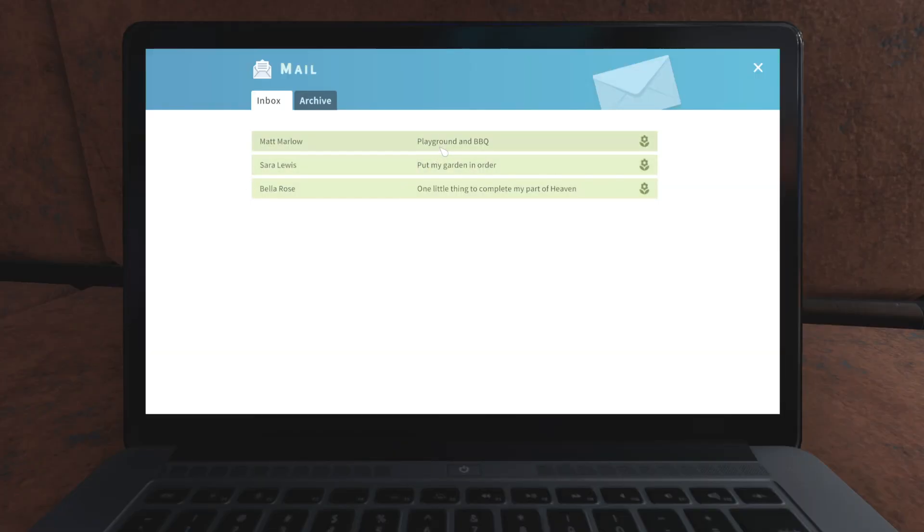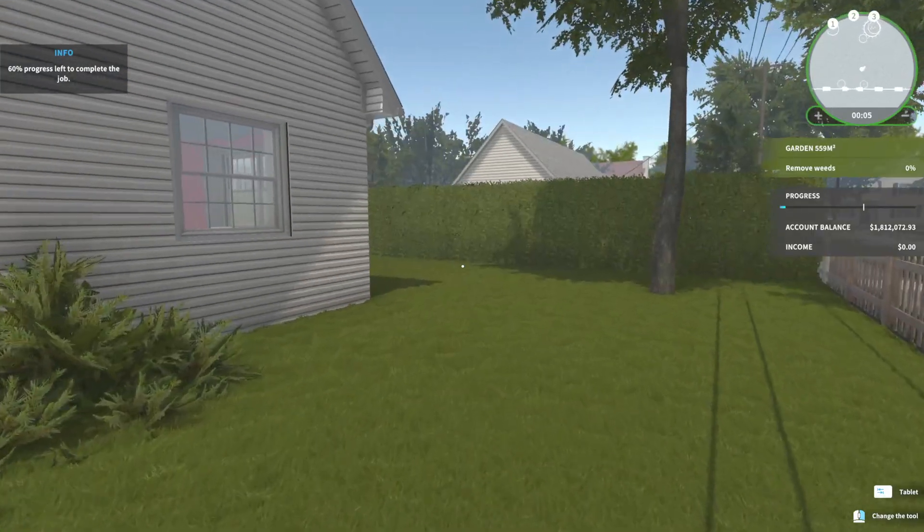I want to do one more job — the playground and barbecue. The email: 'My daughter grows up fast and she's so curious about the world. I'd love to prepare a play corner for her in the garden — a swing, a sand pit and a rocker would be just right. Once you get started, maybe you can plant some shrubs for me. We've enlarged the terrace but now there's so much space — a pergola would be useful, also a grill and a table for the whole family. Remove all those nettles.' We've got a lot to do. Let's get to work.